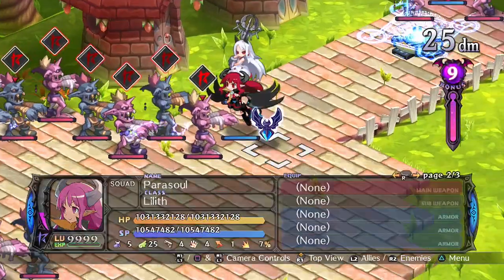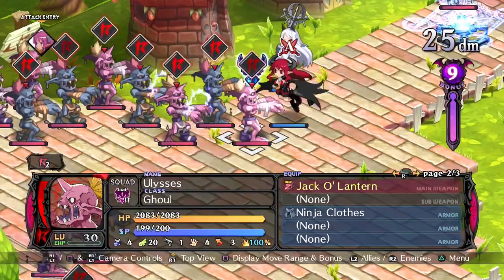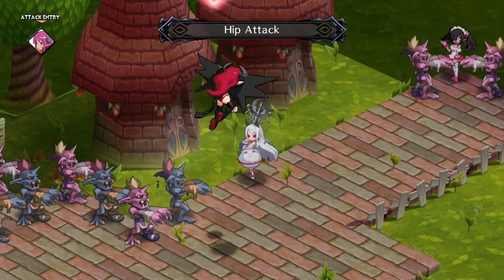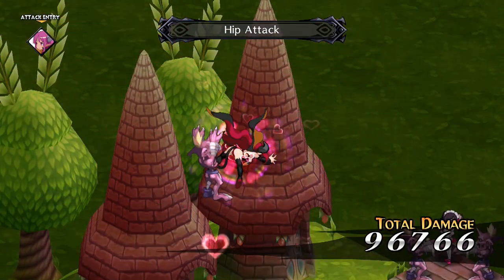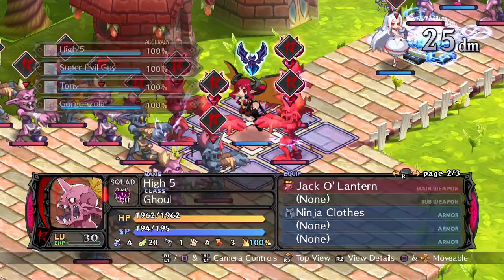Her first unique skill is Hip Attack. This is very useful for a basic attack as it inflicts okay damage, can inflict charm, and also absorbs HP. Then we have Evil Healing, which halves the Succubus' SP and recovers the SP of everyone in the 8 spaces around it.